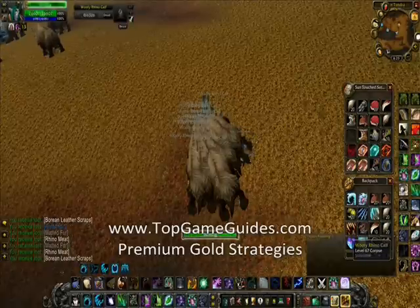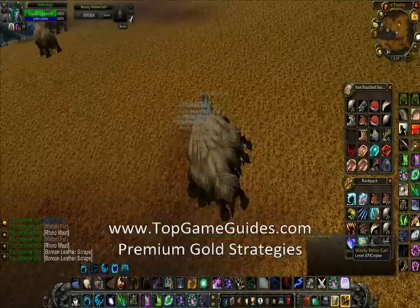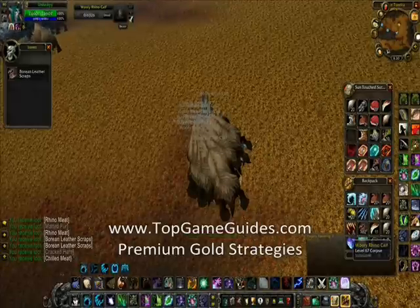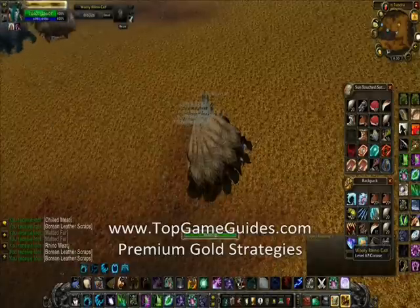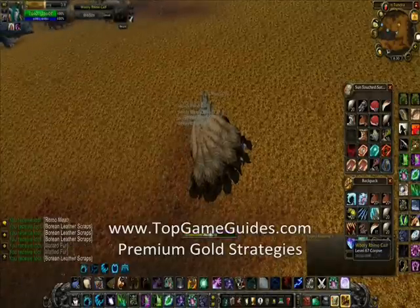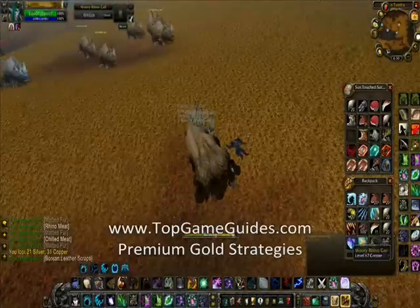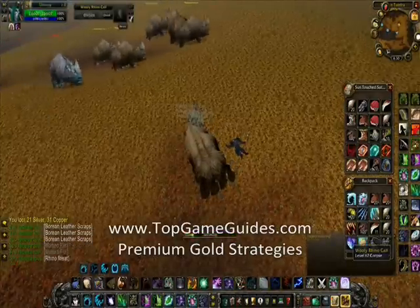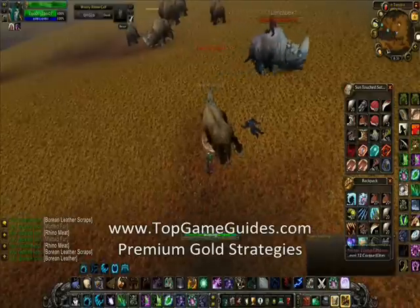In these two pulls I've gotten over a stack of rhino meat and chilled meat — that's almost 40 gold — two arctic fur — that's another 120 gold — a stack of Borean leather — that's about 15 gold — plus all the various grays. Basically in the 10 minutes I took to film this video I made over 150 gold. Multiply that by six and you're at 900 gold an hour. That's pretty incredible for killing level 68 rhinos.